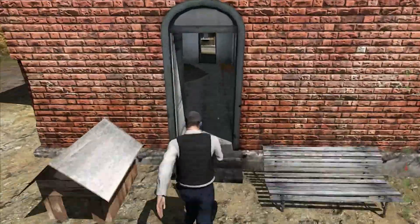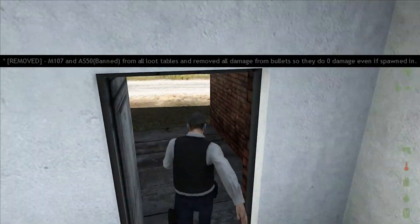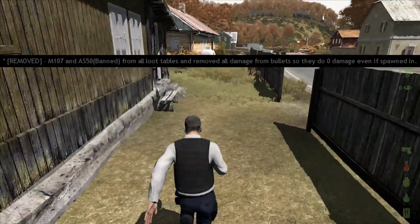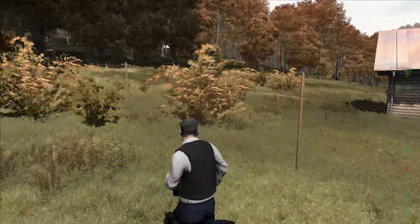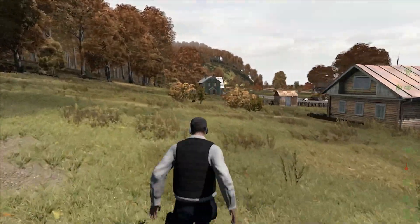In sad news for a lot of players, the M107 and AS50 are gone from all loot tables, and the damage from their bullets has been removed, so they do 0 damage even if they spawn. Sorry guys, no more high-power sniper rifles — at least for now.